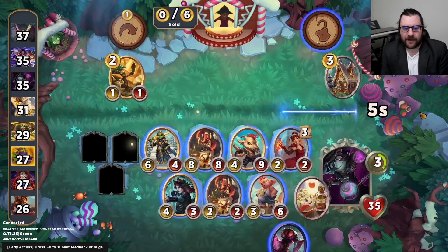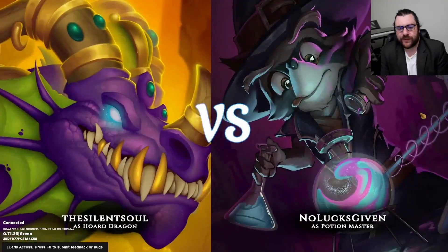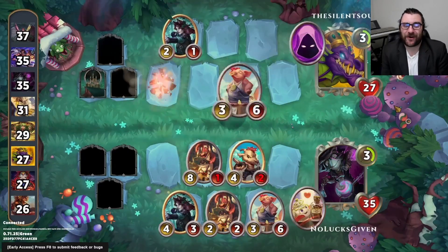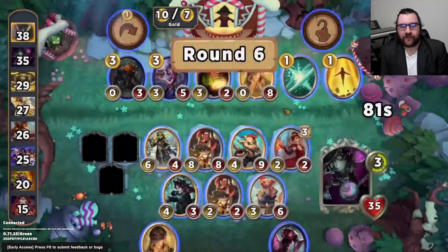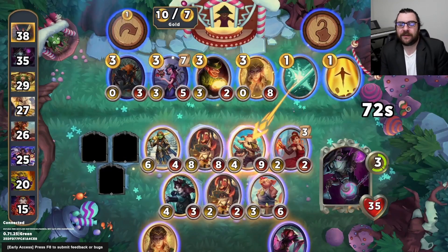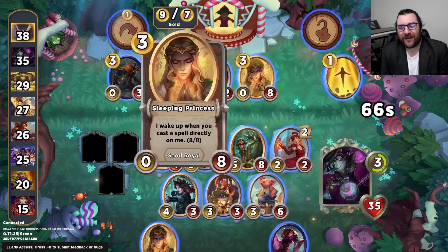We could potentially play the Mad Mim in this combination and still pump up the Cindy and the Goat, but I felt like this would probably be strong enough. And it looks like it is going to be strong enough to not only win the combat, but also take some Prize Pig gold from my opponent. We got the Econ from Prize Pig, and we even got a little bit of Econ from Ogre Princess.